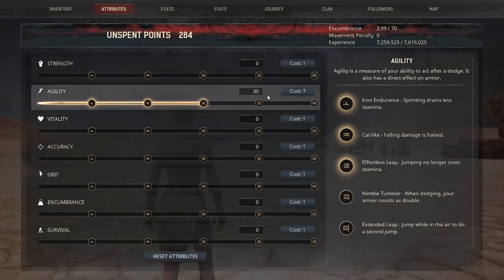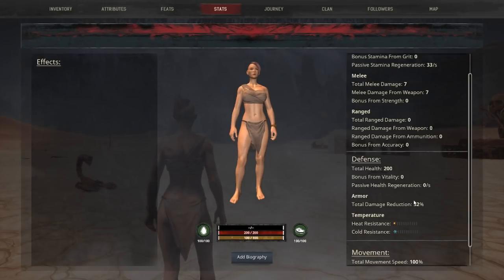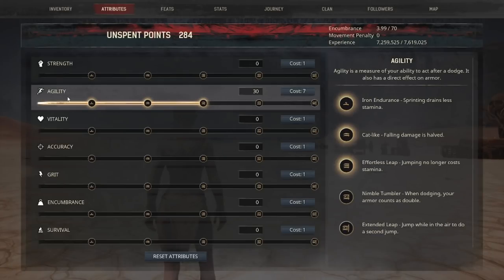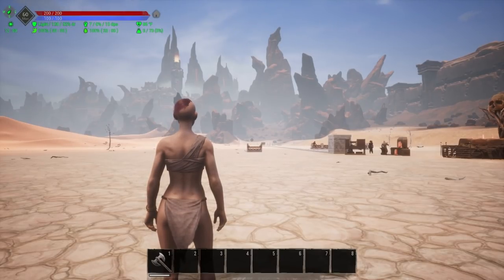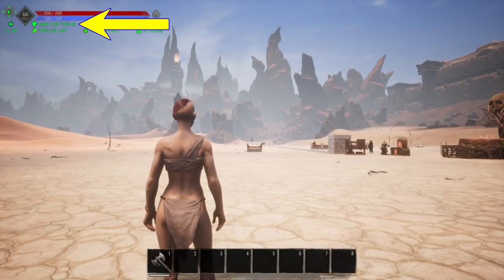Moving on to Nimble Tumbler — when dodging, your armor counts as double. If you check stats and look at damage reduction, I currently have 32% damage reduction and 120 armor. As I've been leveling up agility, it's actually giving me armor — it says it has a direct effect on armor. So even without wearing any armor, you are gaining natural armor from agility. The top left corner displays 120 armor points and 32% damage reduction.